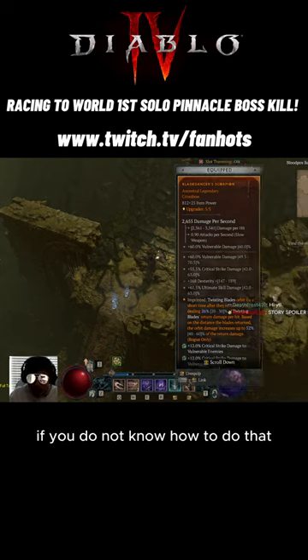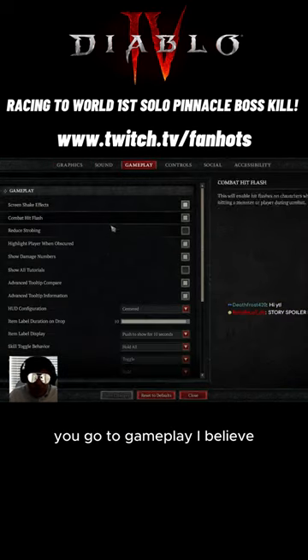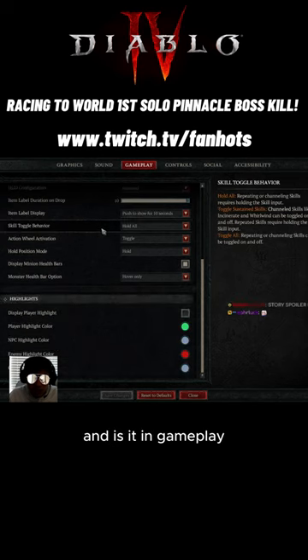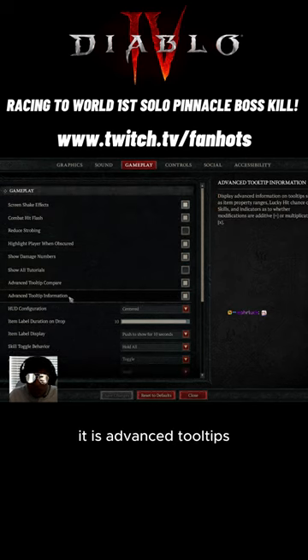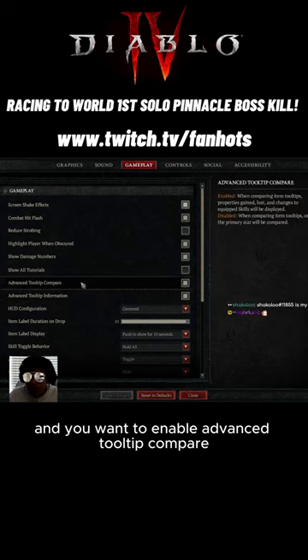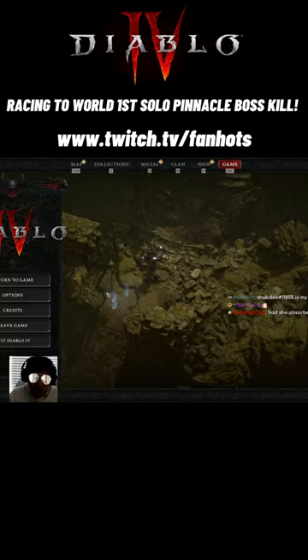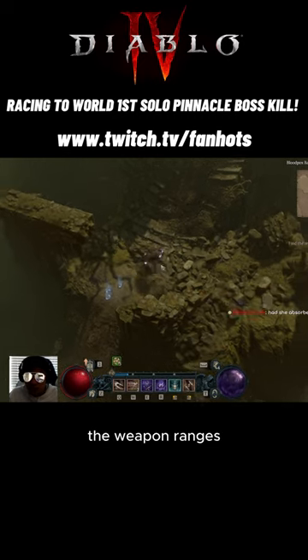This is a tip for beginners. If you do not know how to do that, go to your Options, then Gameplay, and look for Advanced Tooltips. You want to enable 'Advanced Tooltip Information' and 'Advanced Tooltip Compare' — those two are very useful, and that's how you see the weapon ranges.